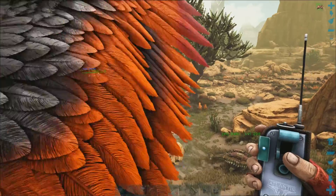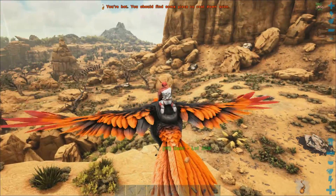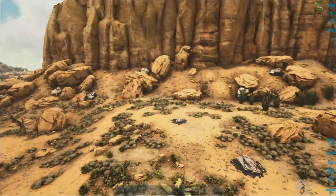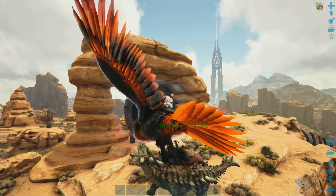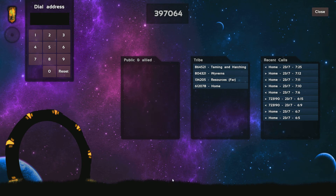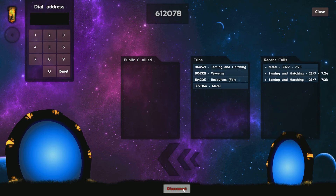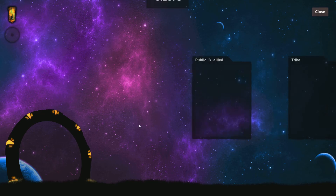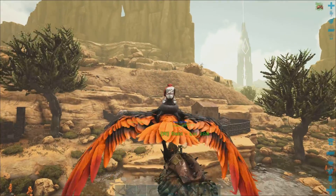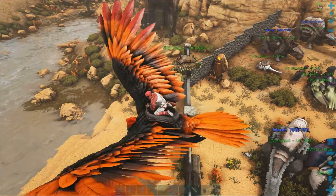We'll go through to the Metal Resources place. You can pick up creatures and take them through. Wild creatures won't just go through the Stargate on their own, so your tamed creatures can go through, but any wild creatures that you're holding, you can take through the Stargate. If you just wanted to use it to tame something - say you saw a really nice creature you wanted - you pick it up, dial home, go in, drop it in your taming pen, and you're ready to go. I'm going to go and drop this Anky at home.